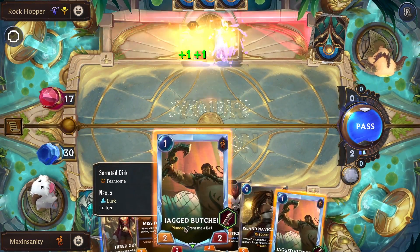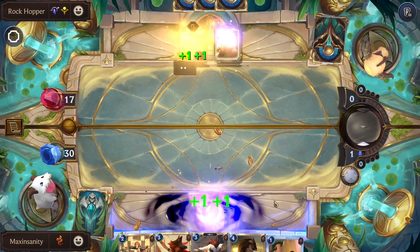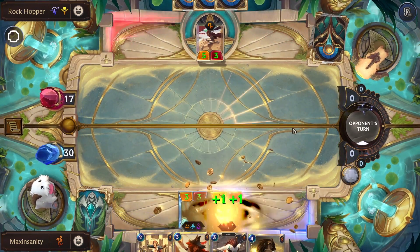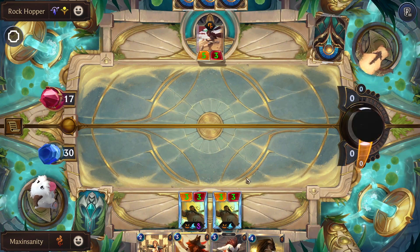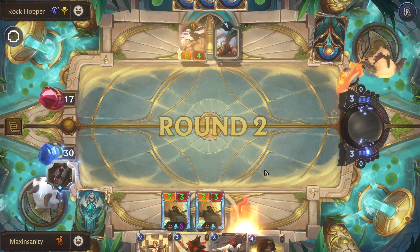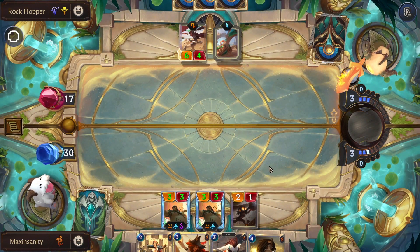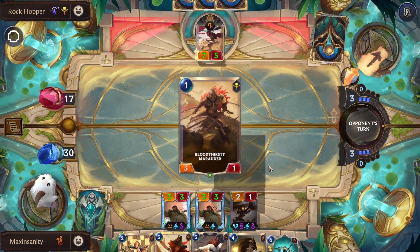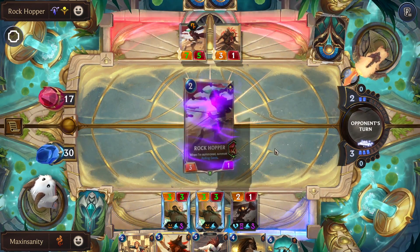So we can hit the face, we can do work. And even then we missed lurk — no worries. Having a powder monkey every turn is pretty crazy. You can activate plunder almost every turn. Not almost — yep, you can activate plunder every turn.